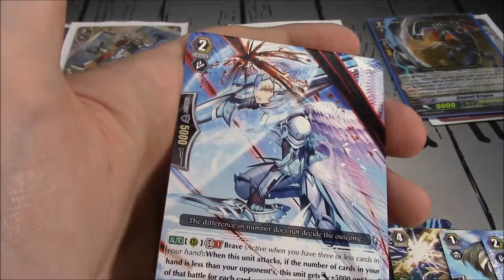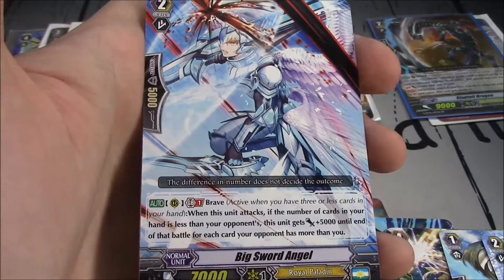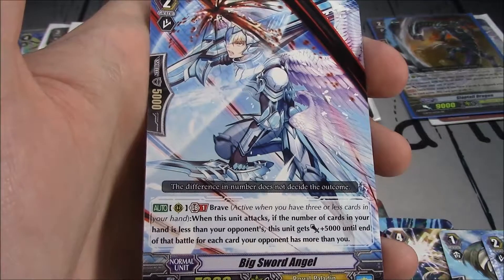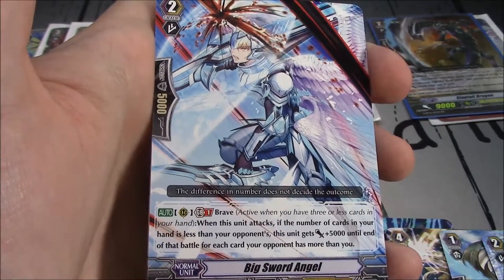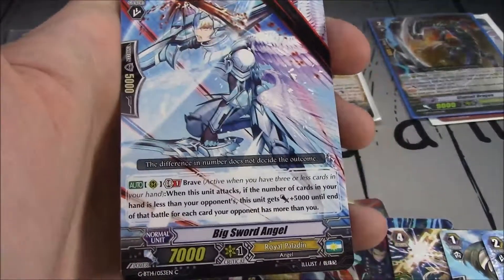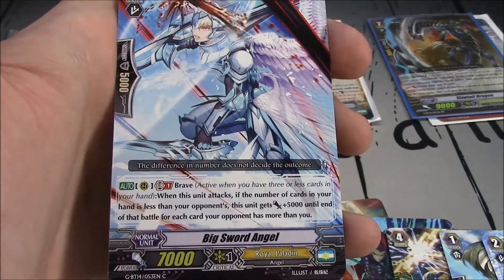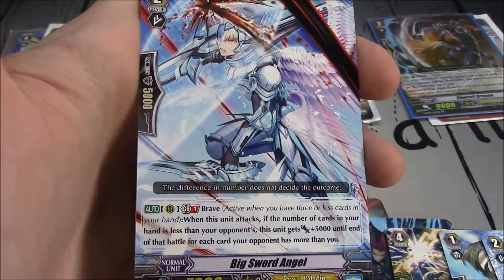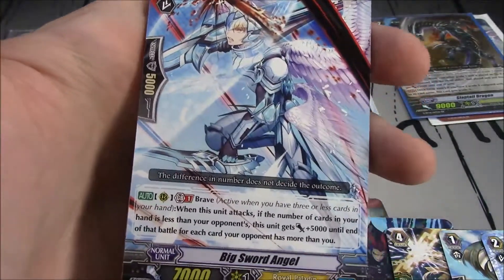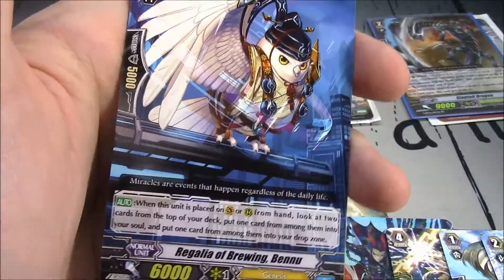Big Sword Angel — looks like it's blocking out like Link Joker Rays. Grade 1 or Grade 2, 7k, Royal Paladin. Brave: when this unit attacks, if the number of cards in your hand is less than your opponent's, this unit gains plus 5k until end of that battle for each card your opponent has more than you. Scent Gaul is plus 5k for each card more — so if you use the power charge and your opponent has like 7 or 8 cards in hand, it can gain 40k. Wow, it can gain so much power. But is it worth it? I don't know. Running it at 1 or 2 seems likely since there's enough superior calling. He is tutorable — that is beautiful.